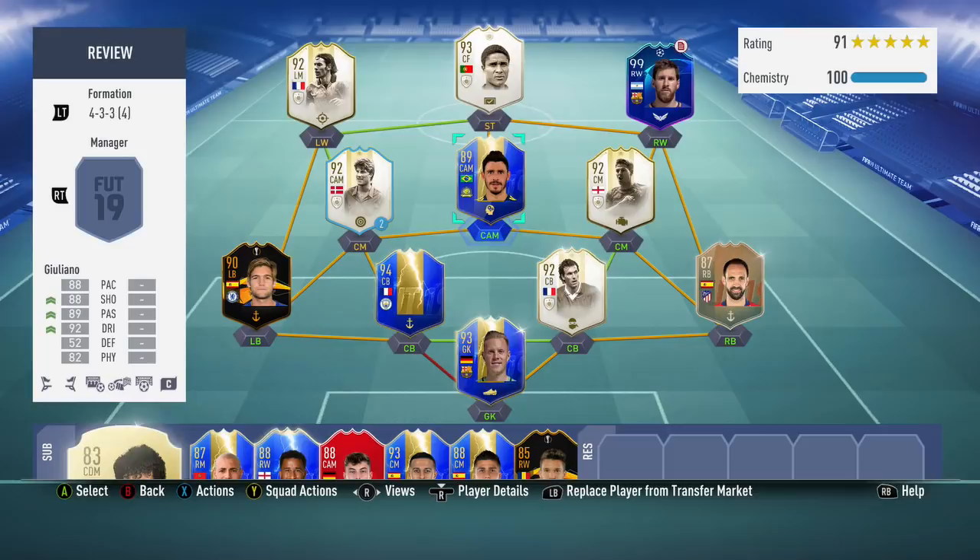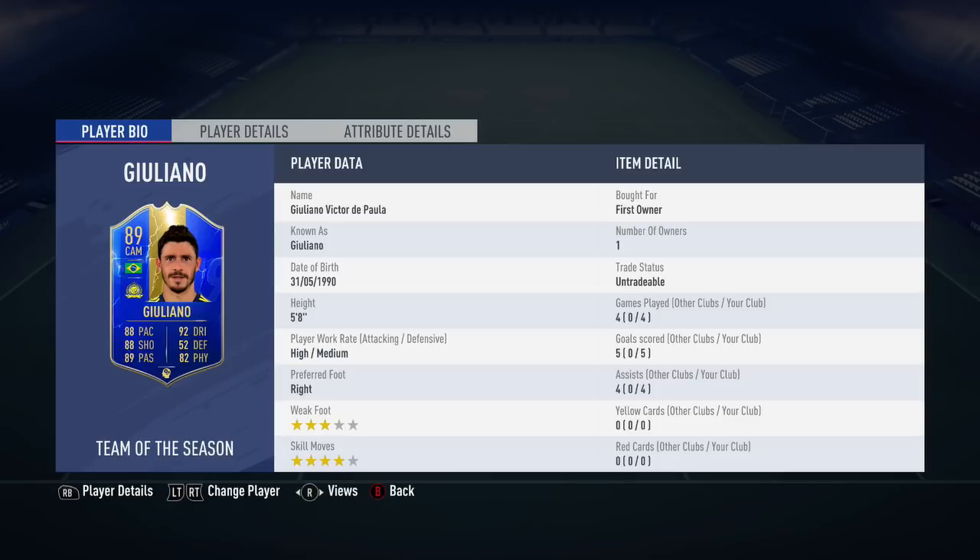Hi guys, UpFuck here, and welcome to another FIFA 19 Team of the Season Player Review. In this video, we're going to be reviewing the 89-rated Saudi League Team of the Season SBC Gualinho — I think that's how you pronounce his name.